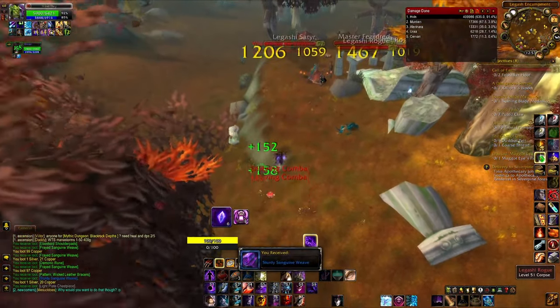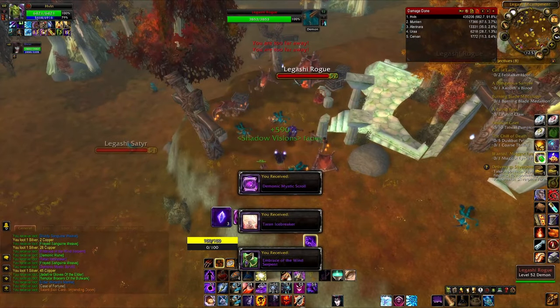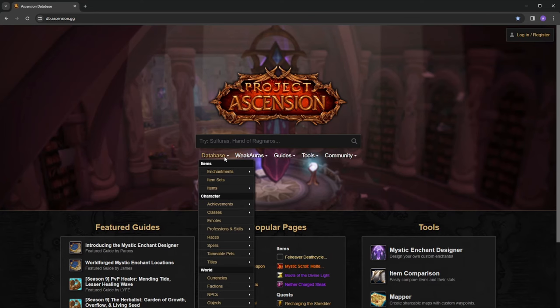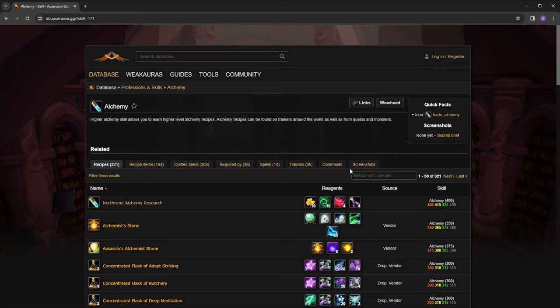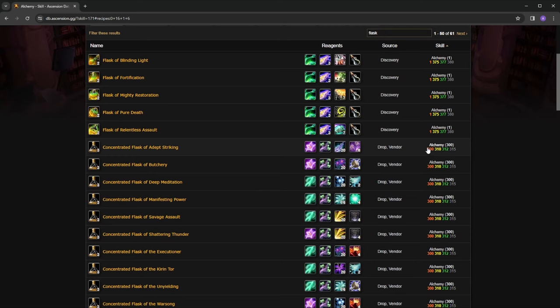To see how the high risk materials work and what items you can craft with them, I'm going to hop over to the Ascension database. I think the database is a severely underutilized resource for Ascension players, so I'm trying to use it as much as possible as an education tool. I'll navigate down to the database dropdown under professions and skills. Today we're going to talk about one of the most-used consumables — alchemy, which is used to create flasks. I'll search for flasks and sort by skill, stopping at alchemy level 300 because that is the cap for classic content.